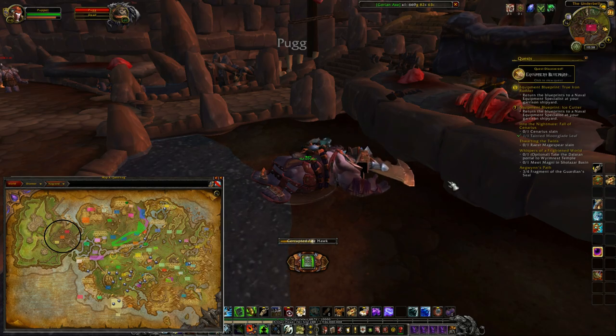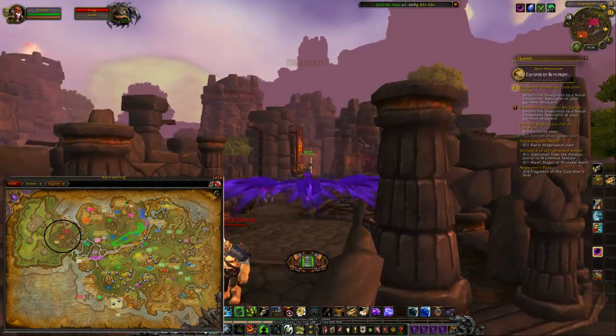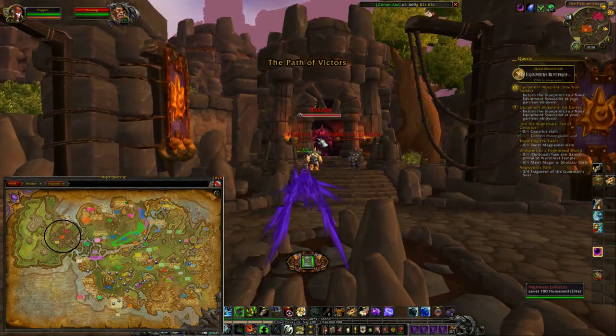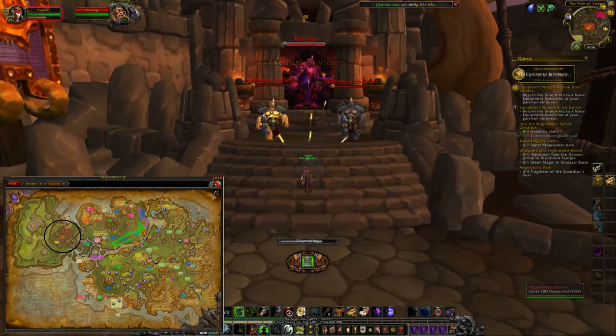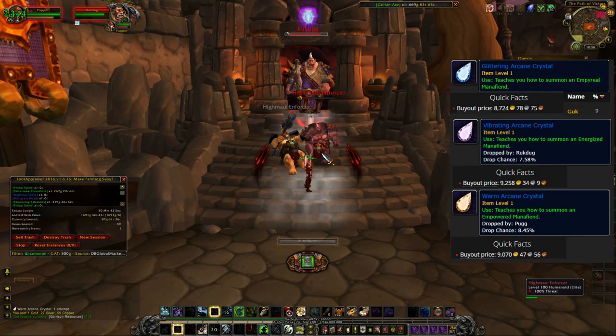Next we have Ruckdog, dropping the Vibrating Arcane Crystal, worth 9k with the same 8% drop chance. And lastly we have Guck, who drops the Glittering Arcane Crystal pet, worth 9k with a 9% drop chance.